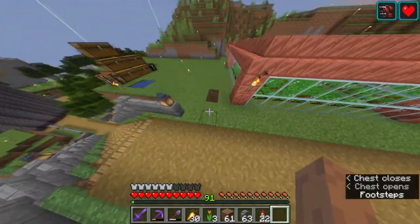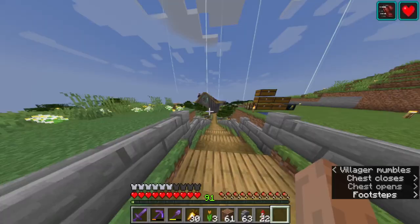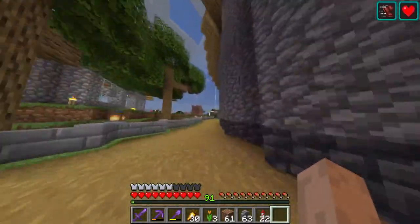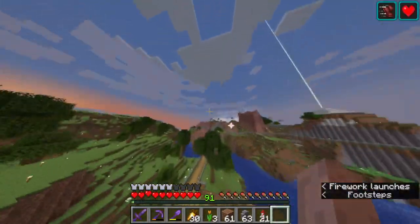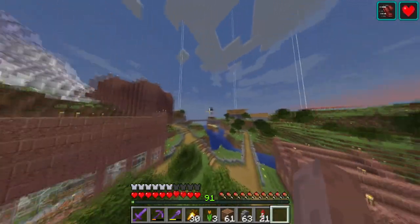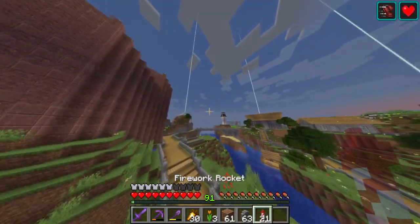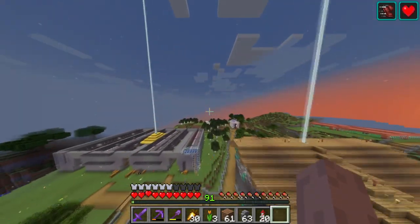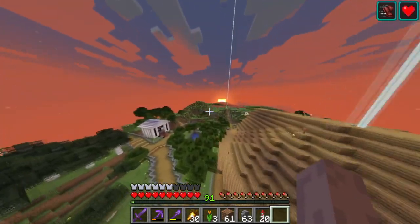They're just pumping out carrots and stuff — good for them. We've got a little farm to our left with all the animals, a couple of automatic farms — melon and pumpkin, sugar, wool — and then a general mob farm. That's pretty much it for the overworld.